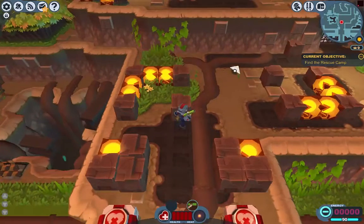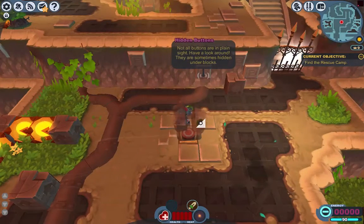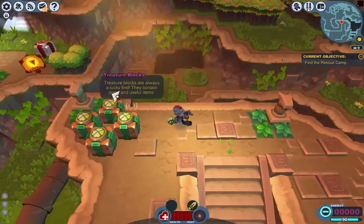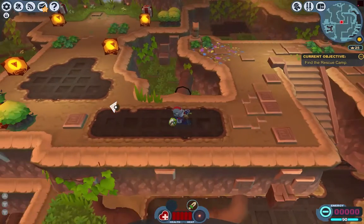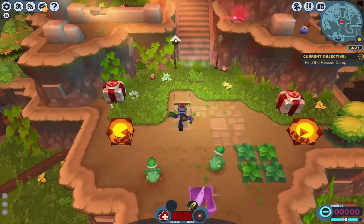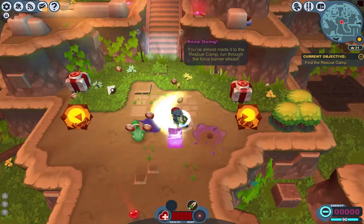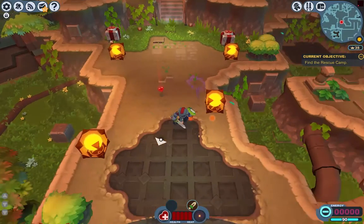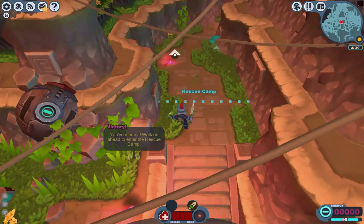Right now we're trying to find the rescue kit. Sometimes buttons can be hidden under blocks, and there can be treasure blocks with crowns and things like that — really rare. So just destroy these blocks. And I've made it to the rescue kit.